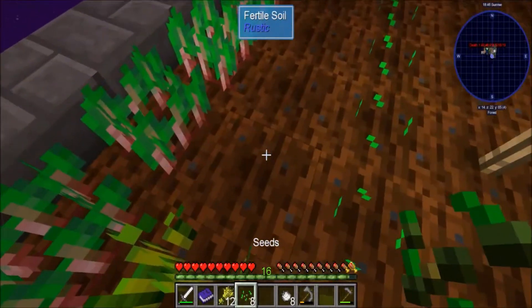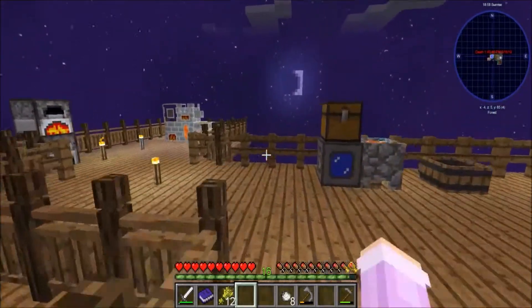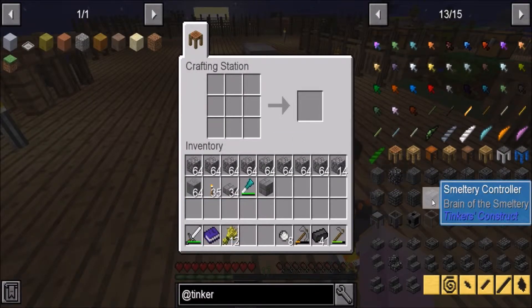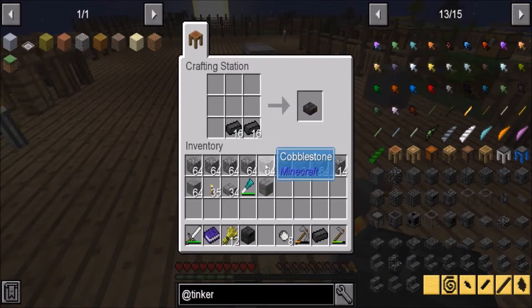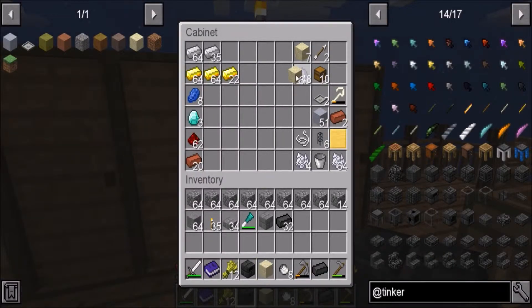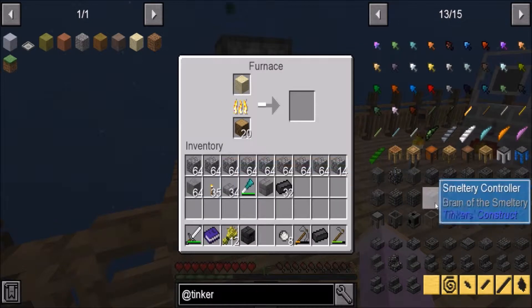I love our little smeltery but it's not going to work long term. I've been making grout and now we have seared bricks, so we're going to make a proper smeltery today. We need the controller — just one — and we need the tank. We also need glass, so let's get some sand and put it in the furnace to make glass, and then we can get the seared tank.